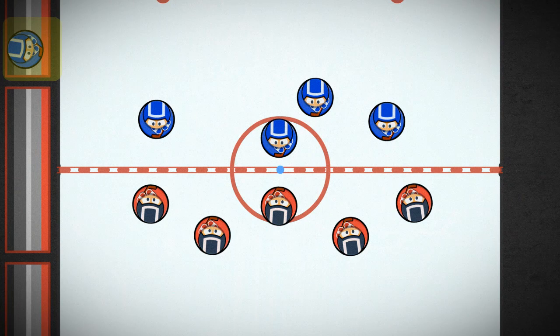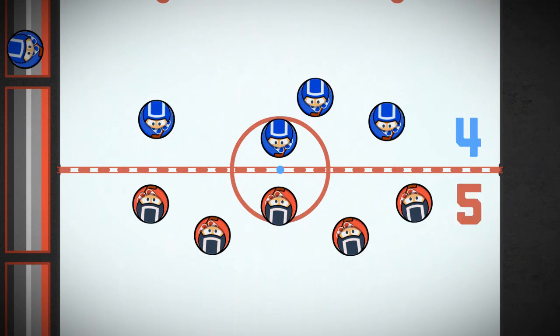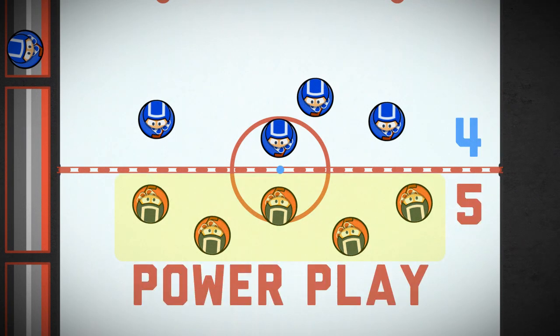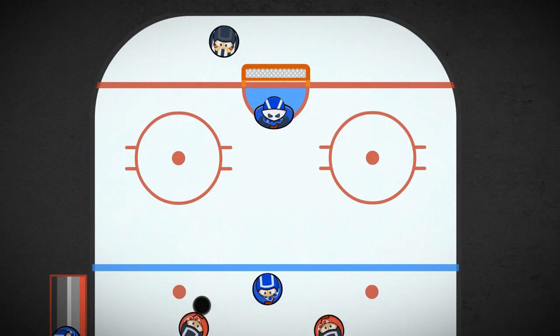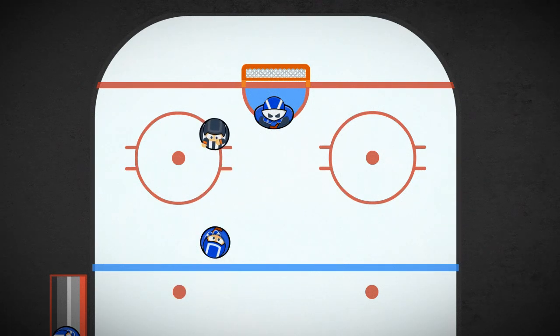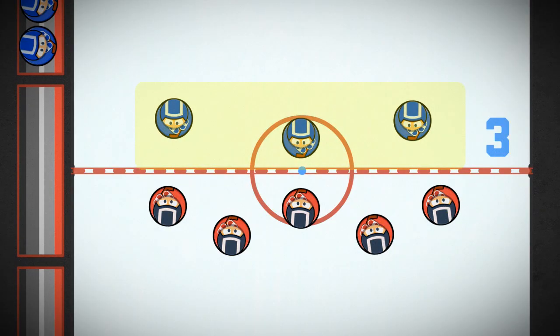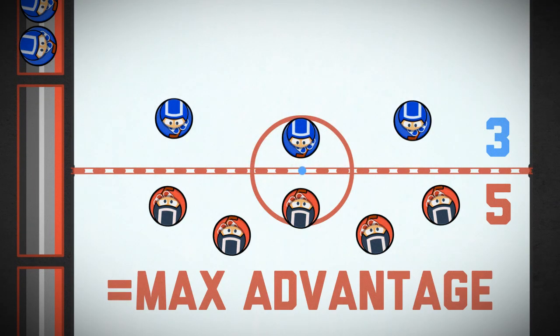When the offending player is in the penalty box, his team is short-handed. This means they have fewer players on the ice than their opponent, and the opposing team is now on what's called a power play. If another player on a team already short-handed takes a penalty during the penalty kill, they're sent to the box as well. But it doesn't go any further than that — any additional penalties start when the others are done.